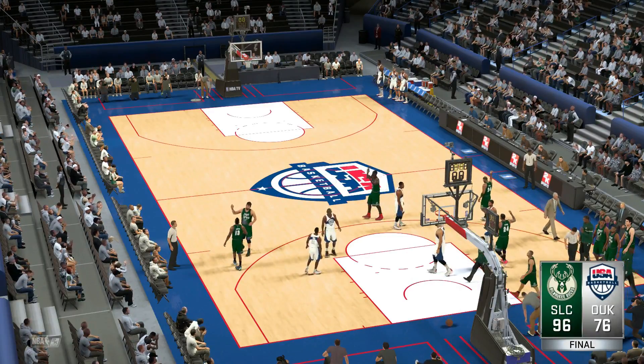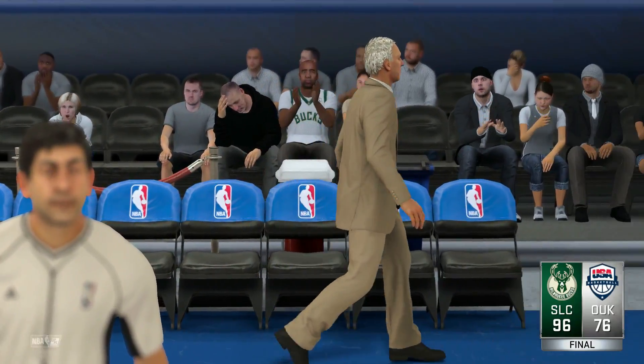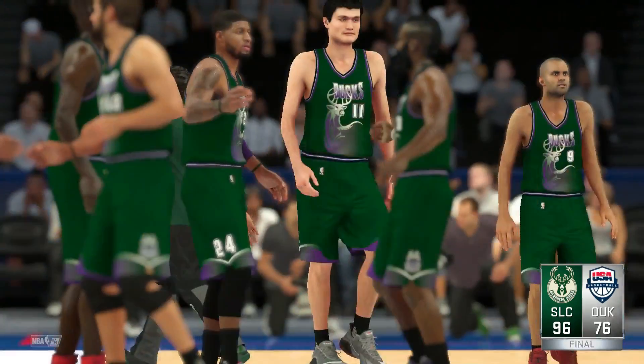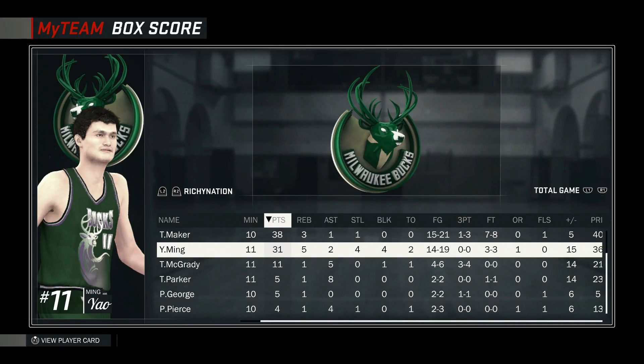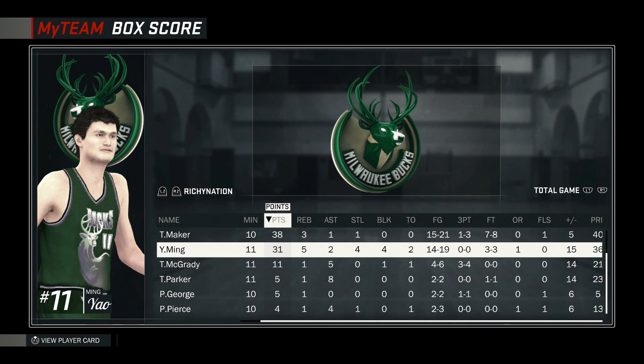Alright guys, that is going to be the game. Shout out to my opponent. Thawne Maker and Yao Ming — absolutely glitchy, absolutely stuffed the stats. Let's check them out. Thawne: 38 points, 3 rebounds, 1 assist, 1 steal, 15-of-21, 1-of-3, 7-of-8 from the free throw. Yao Ming: 31 points, 5 rebounds, 2 assists, 4 steals, 4 blocks — can you say stuff the stats? Yao Ming did it all. 14-of-19 shooting, didn't shoot the 3, made all his free throws.